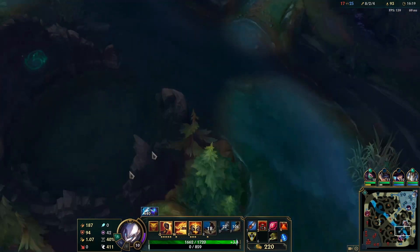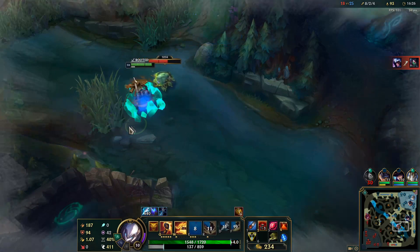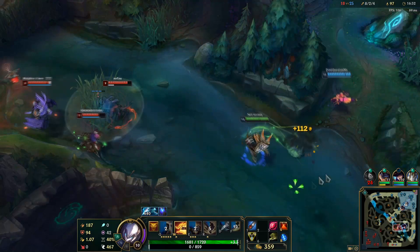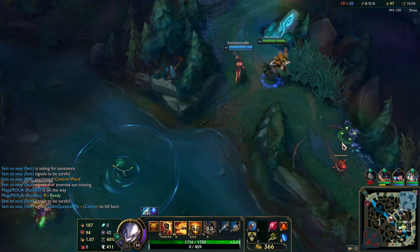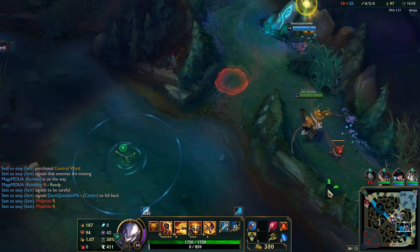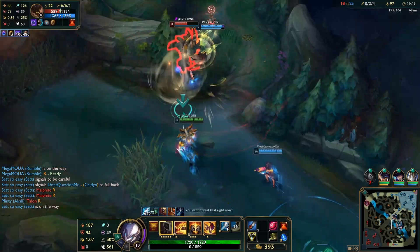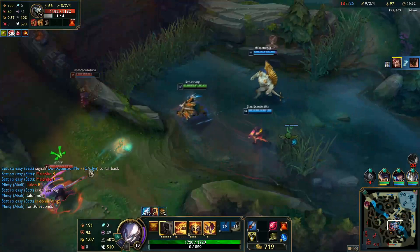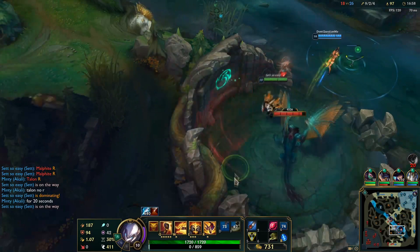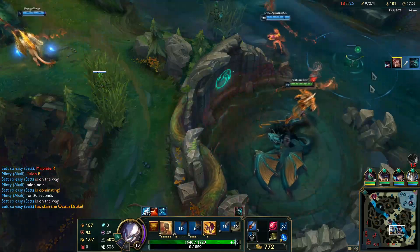But why would you expect a low elo support to do that? They're probably on this side. Okay — the whole team needs to be careful, Caitlyn back up. Oh my god, what a good catch from this guy! Now we go for the dragon. Great job from Galio — nice heads up play. We didn't even need to smite — wow, we really melted that thing fast.